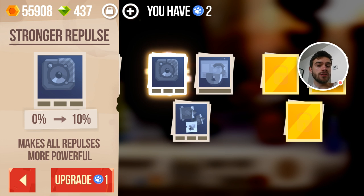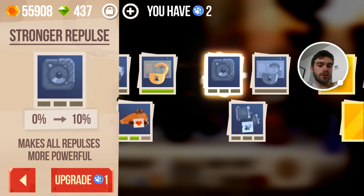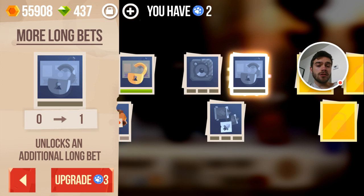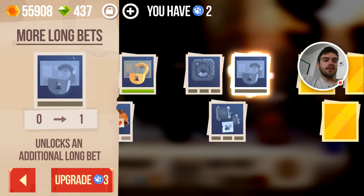Here are three new skills from prestiging a second time. First is Stronger Repulse, which makes all repulses more powerful — basically when people touch your repulse they will get repulsed farther away. I'm not sure if this is particularly useful so I'm not gonna purchase it. Another skill is More Long Bets, which unlocks an additional long bet. I don't do long bets at all — I think they're not worth it anymore since my quick bets are so insanely powerful. A long bet gives 7 to 10% bonus but you gotta wait 4 hours, while a quick bet gives 3 to 5% bonus and you only wait 3 or 4 minutes. With two quick bets I can have the same value as one long bet, so I'm definitely doing short bets and no longer doing any long bets.